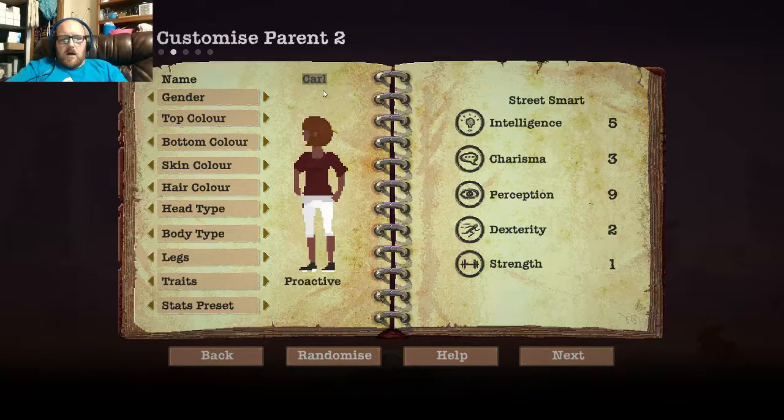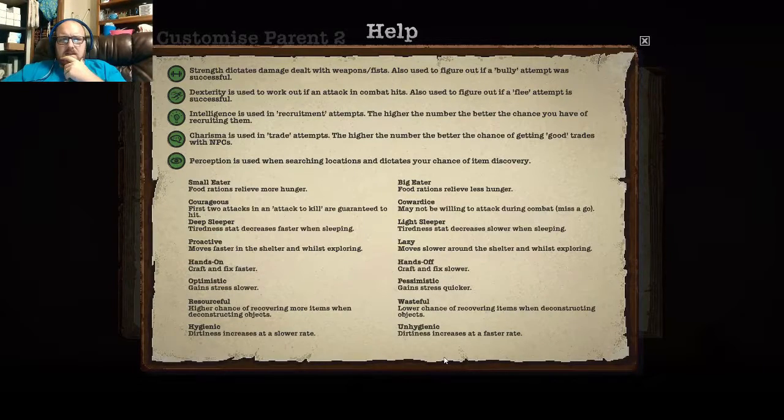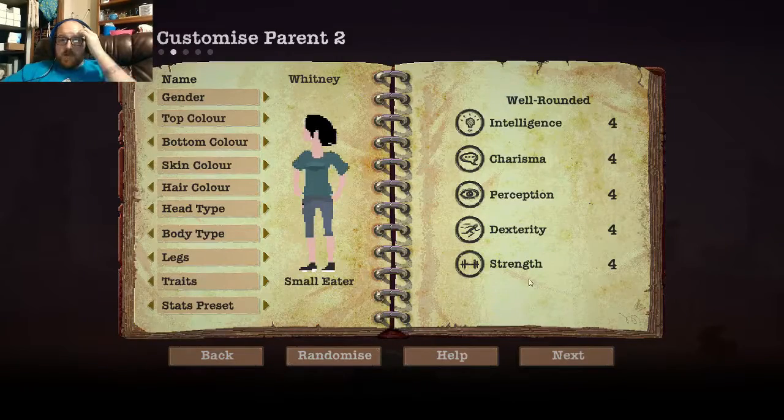So next, we're going to do a female. We're going to do this for one of my friends who's actually being very supportive of the videos here. And go ahead and name our female character Whitney. We'll give her a blue shirt, some blue jeans. Skin color — way too dark, as always — let's lighten that up a bit. There we go. She's got black hair. So let's make her a Small Eater. And stats-wise, I want her to be our crafter. I don't believe that stats dictate crafting so much. It doesn't look like it, so let's just make her well-rounded.